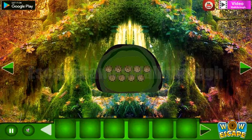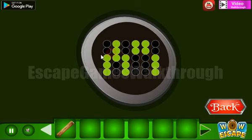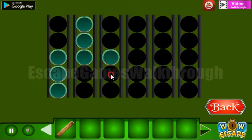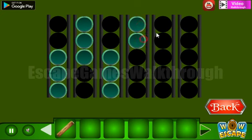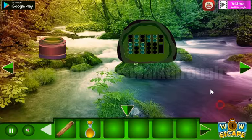Here we can take this logo and go further to the right. Here's the hint — it's a pattern with green dots, and these green dots are to be set here. So we have three here, three there, two here, and three dots there. We've got the yellow potion.